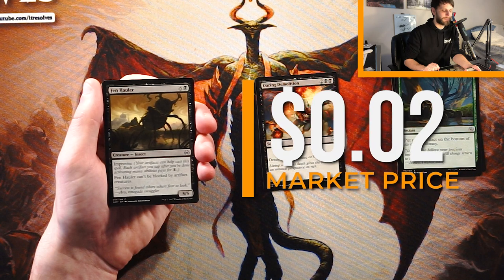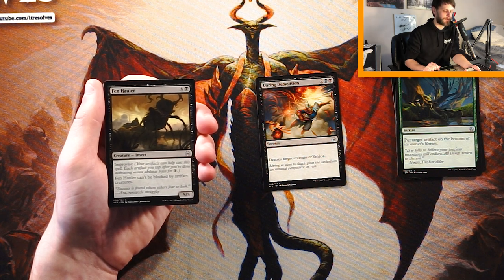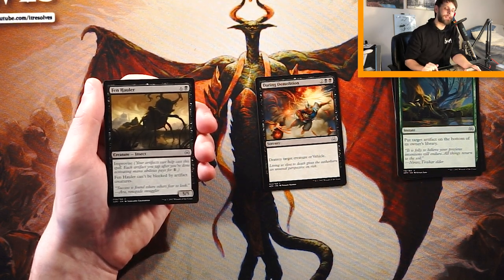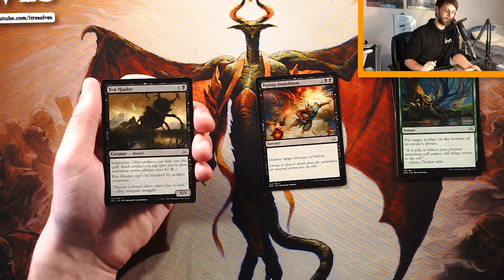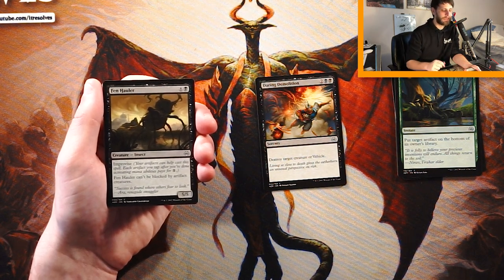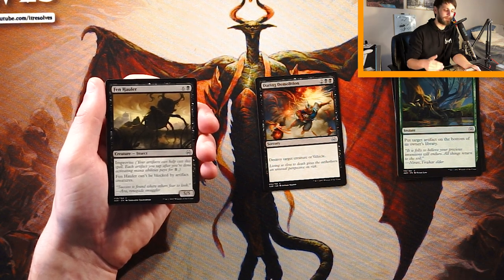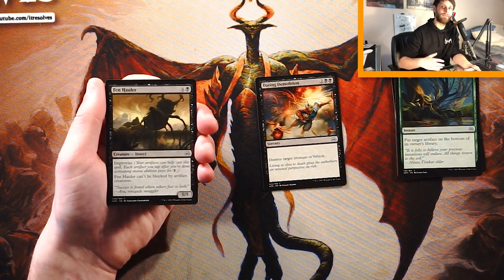Fin Holler is a 5/5 for six and a black, but it does have improvise — your artifacts can help cast this spell. Each artifact you tap after activating mana abilities pays for one generic mana, so you can effectively ramp it out. Fin Holler can't be blocked by artifact creatures, which is actually very huge in this set given how many artifacts there are. That said, I'd still rather have the Daring Demolition — it's just a powerful kill spell. This is a very good bomb, don't get me wrong, but I don't know how reliably you can ramp it out if you're trading off in combat.